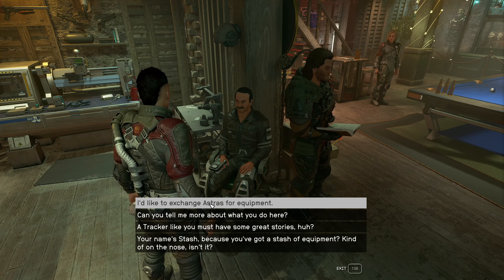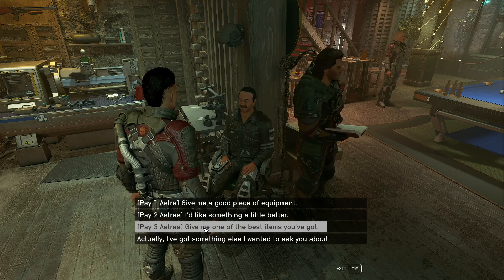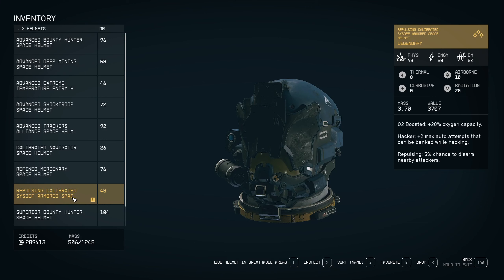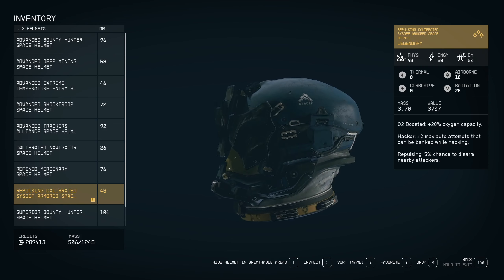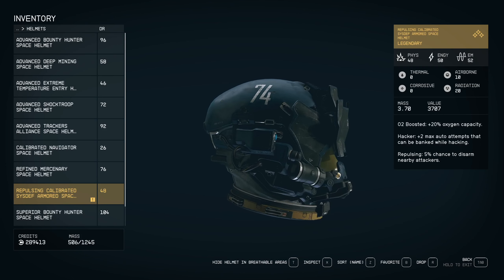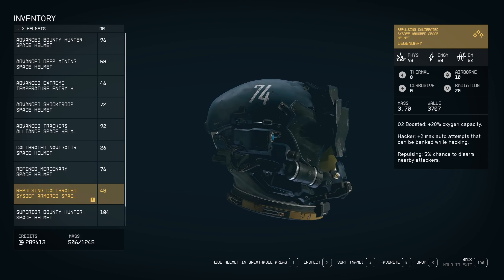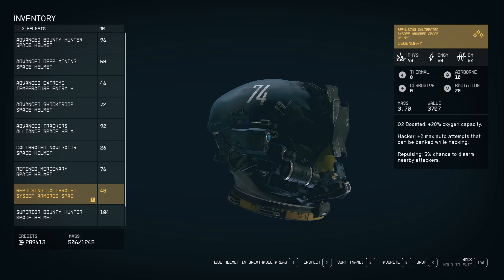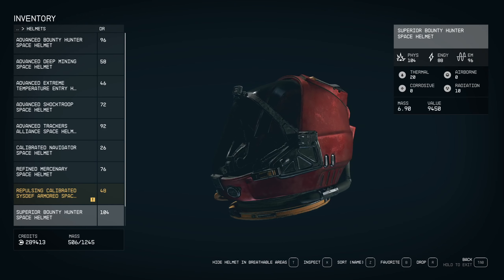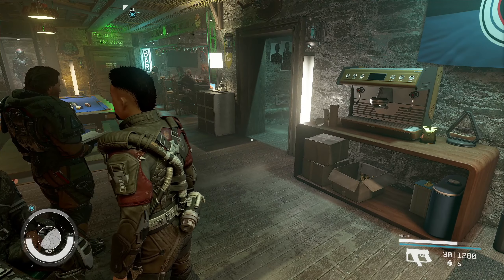I'd like to exchange astras for equipment, getting back out there. Give me the best item you have — coming right up. Oh, a helmet! Repulsing, calibrated SysDef armor space helmet, legendary. Hacker — repulsing disarms nearby attackers. It's got the number 74 on it. No corrosive, no thermal. I got this one at 104.